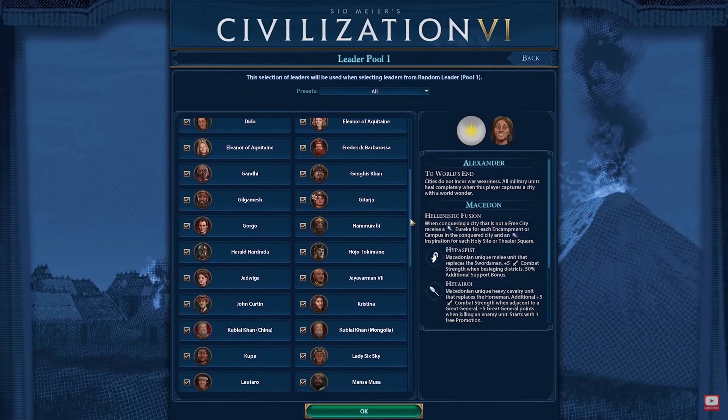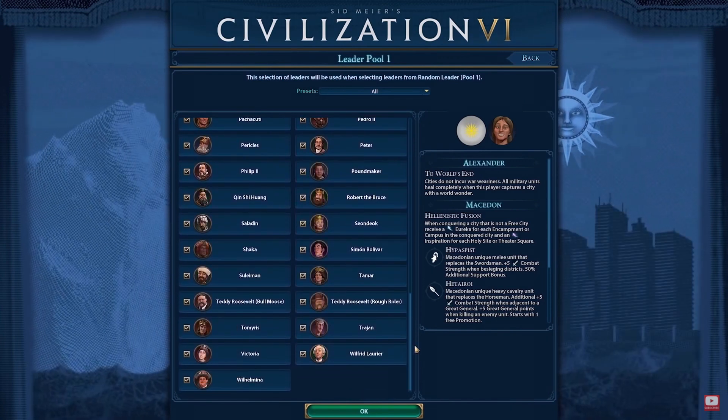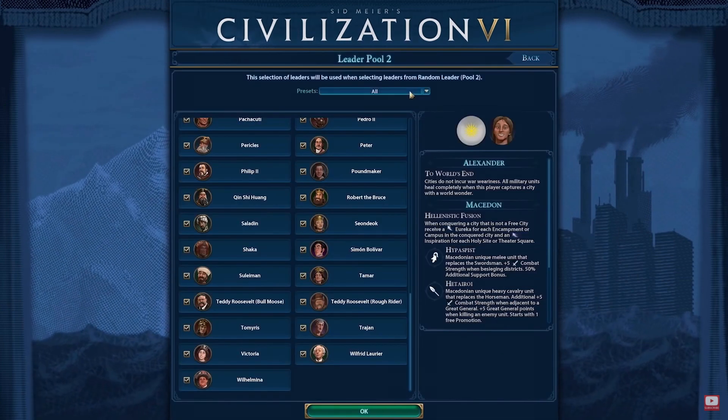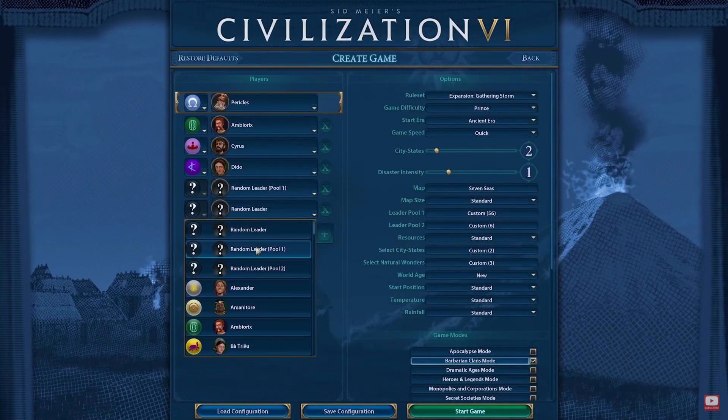The free February game update also introduces the leader selection pool. Ever since the natural wonder picker and city-state picker launched, there's been a lot of conversation about a similar picker for opposing civilizations. They've answered those calls and are introducing the leader selection pool — you will now be able to customize the pool of leaders that can appear in a game. If you find Trajan to be too much of a bully, you can eliminate him from your selection pool and he'll be guaranteed not to appear. Similarly, if there's a leader you've never played against, you can make sure they're one of the only leaders available.